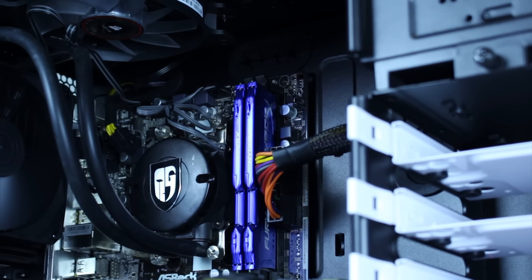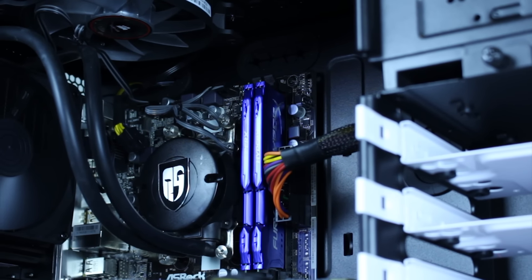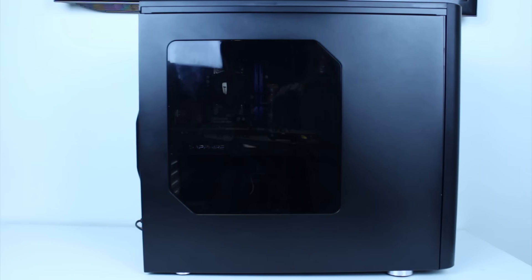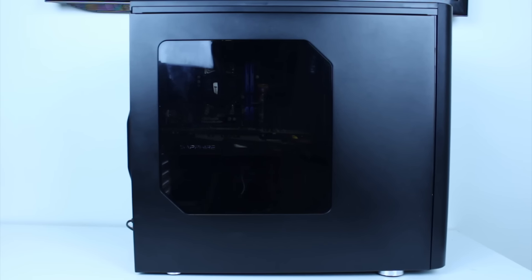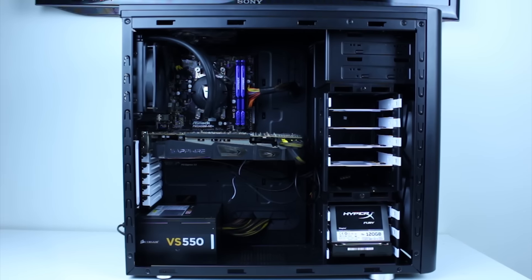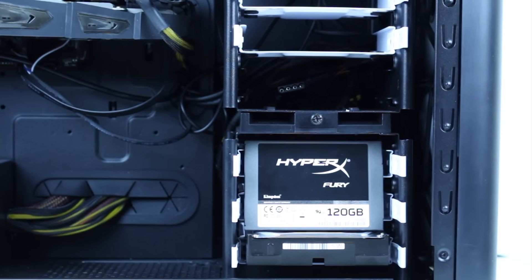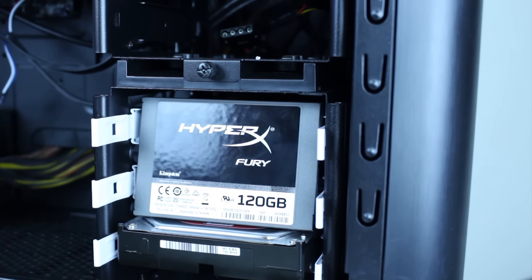So what makes up the guts of Predator? Well first, start with the case. I went with the stunning Fractal Design Arc Midi R2. This case not only looks good, but houses plenty of room for future upgrades. For the hard drive, I went with the HyperX Fury 120GB solid state drive.